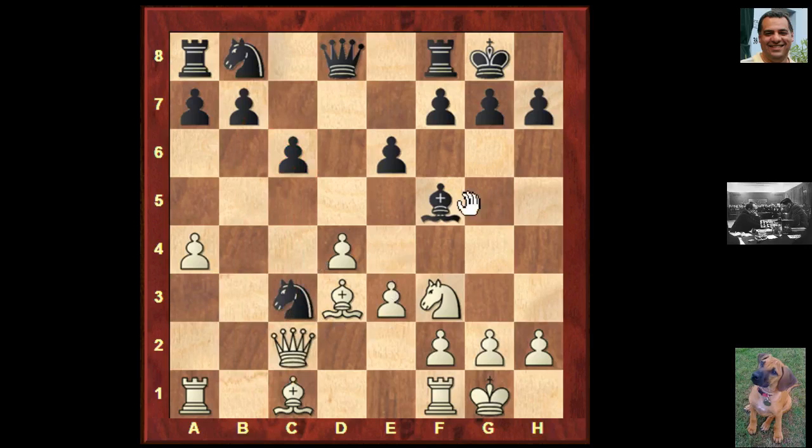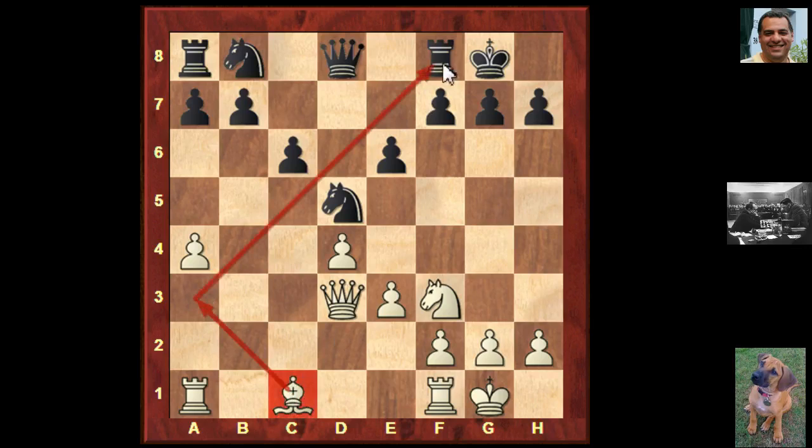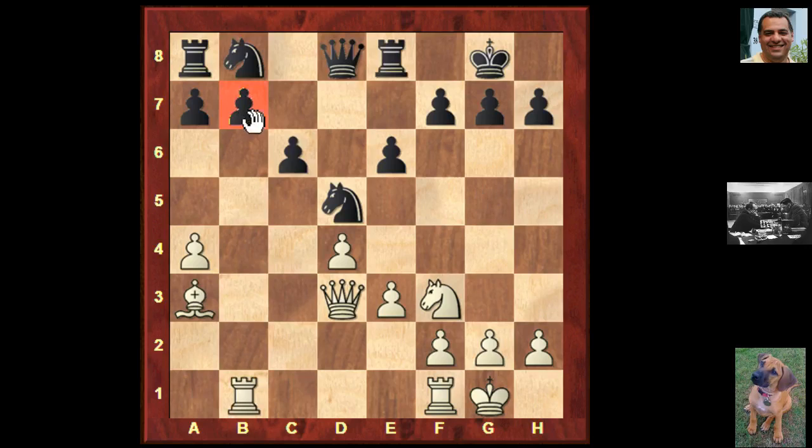Knight takes c3 grabbing that pawn and we see Queen c2. Now if the knight goes back then Bishop f5 is not desirable for black. So black takes on d3 and after Queen takes d3, it's the case of material versus quality versus time. Has white generated enough quality and time in relation to the material invested? After knight d5, white's trump cards include this bishop with its diagonal to attack that rook. Max decided it was useful — Bishop a3 driving the rook to e8. Black doesn't want to give up the exchange, and now we see Ra(b)1, the start of the pressure on the queenside.